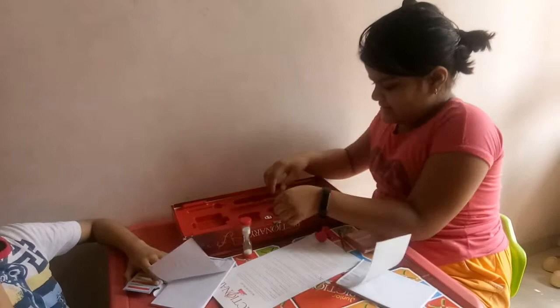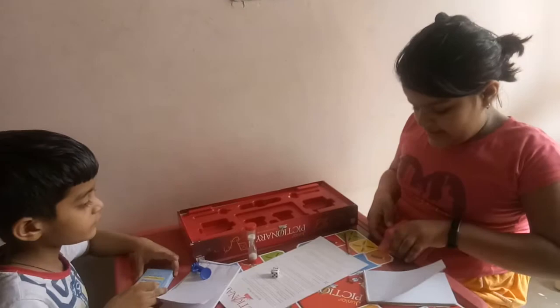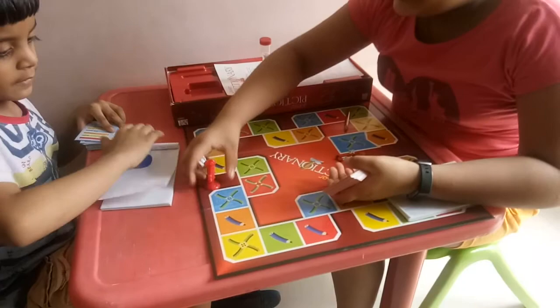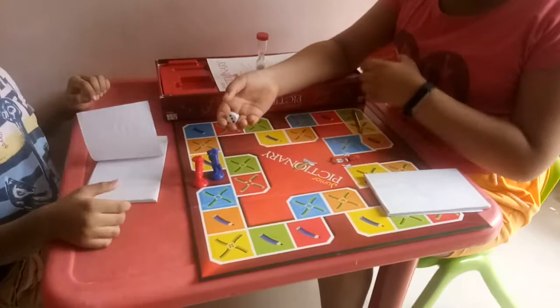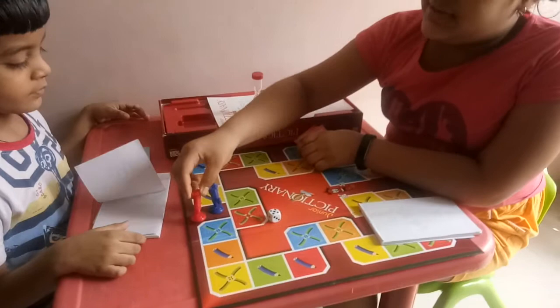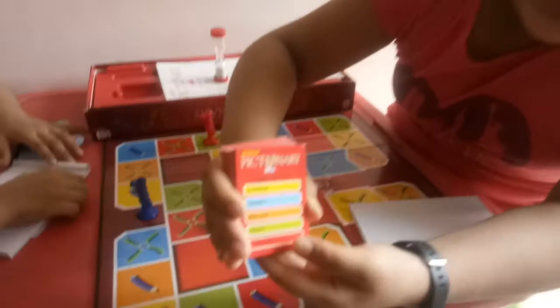We also have a dice. Now, how to play this: one person will roll the dice. I am rolling mine — it's red and the number is 5. Now I will move 5 steps: 1, 2, 3, 4, 5.